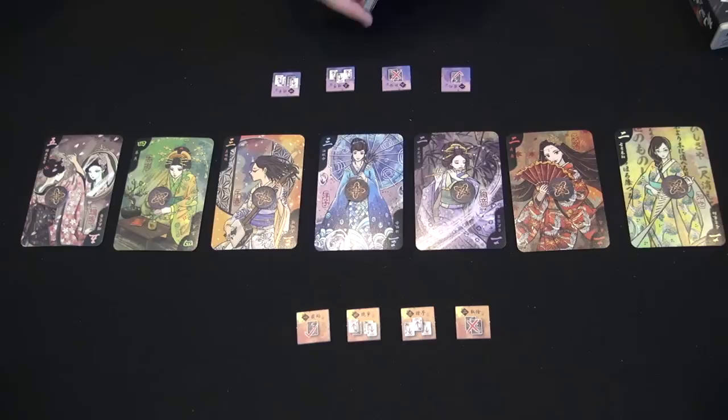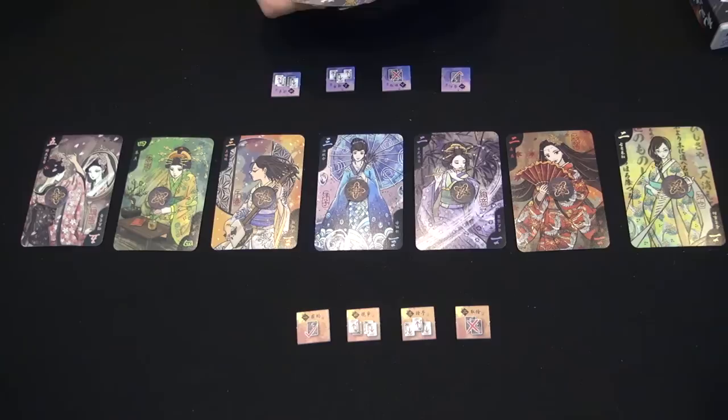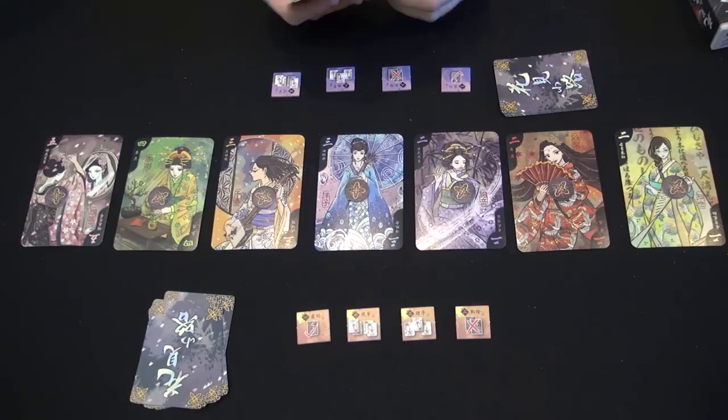At the start of a round, you shuffle the deck and deal six cards to each player. Those cards go in their hand, and the rest of the cards are placed as a deck. On a turn, you draw the top card from your deck, add it to your hand, and then take one of your available actions.